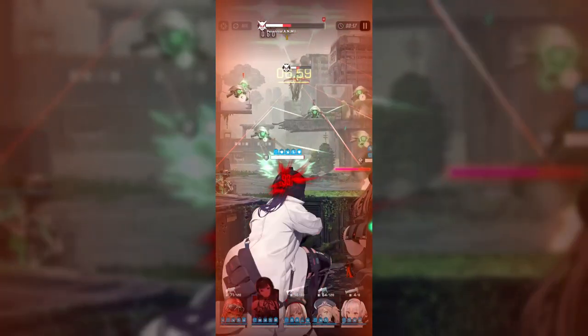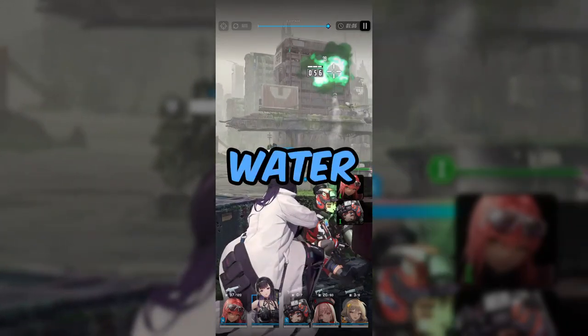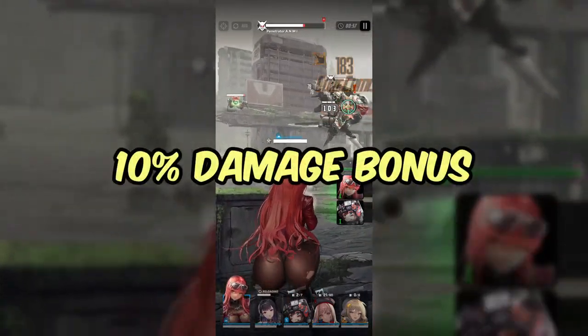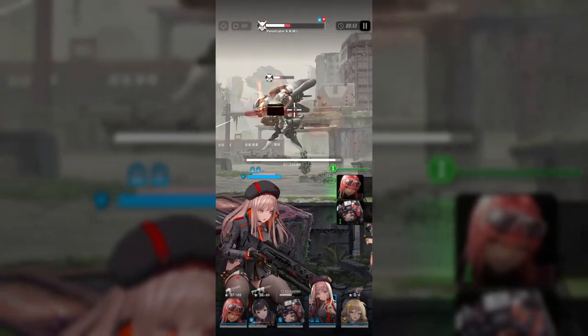Another part of the character's kit is their element. Each character can be one of five elements in Nikke: fire, water, electric, wind, and iron. However, a character's element is not as significant as their burst type or weapon type, because this only gives you a 10% damage increase if you are using the recommended element for different stages. But you don't necessarily put yourself at a disadvantage if you don't do so.